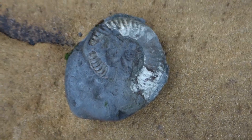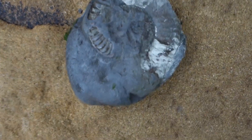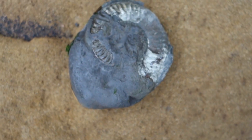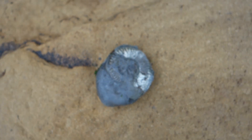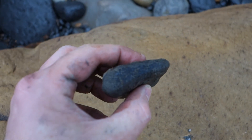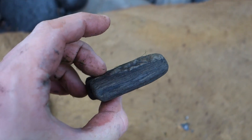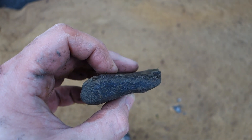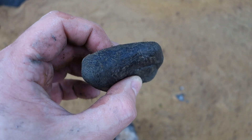A very, very pyritic Grimoceros — you can see just the shine and the colour change on it. That's pretty rotten, so I'm going to leave that here. One more thing I picked up — it doesn't look like much, and it isn't very exciting for most people, but it's a nice piece of fossil wood. You can actually see the grain with pyrite running through it all the way through to the other end. So I quite like that, and I'm going to keep that one.